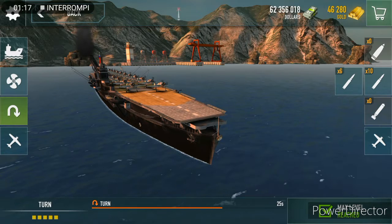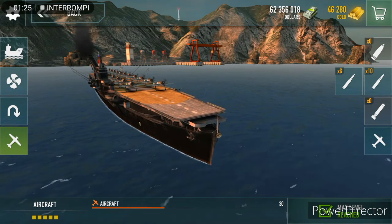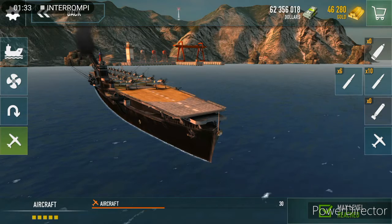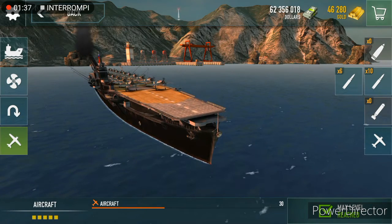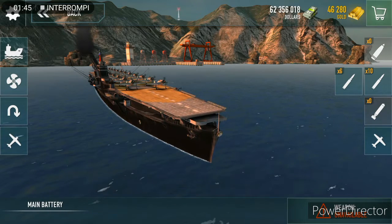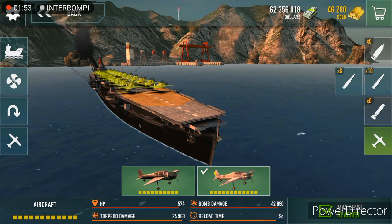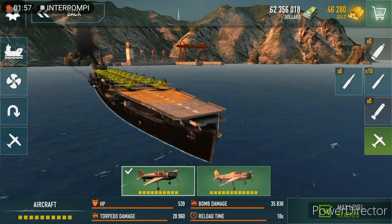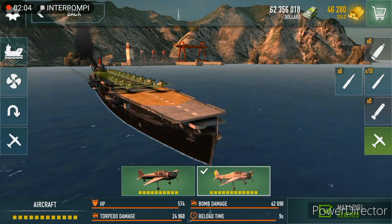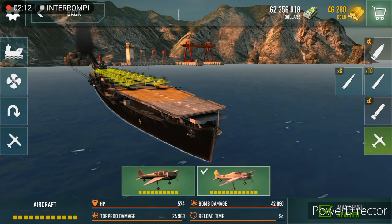The excellent maneuverability allows us to dodge bombs and torpedoes and make very good maneuvers in close quarters. We also have 30 aircraft in six groups, which are not very good compared to other aircraft carriers — pretty low — but enough if used correctly. We have no main armament, just AA guns, no torpedoes on the ship itself, but we have aircraft. The second type has good damage for torpedoes and bombs, and the planes are good — that's a positive thing about this ship.